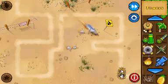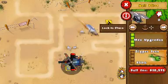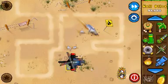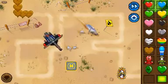Next is a 4x Heli Pilot that must be on pursuit mode. Slow it down so they will be grouped, and see how quickly they get destroyed.